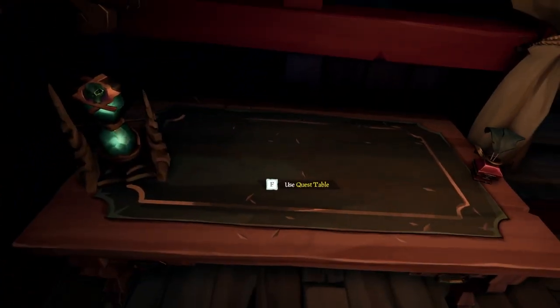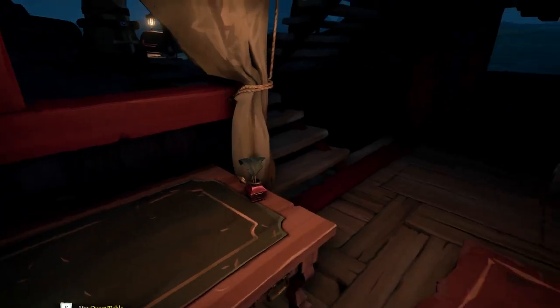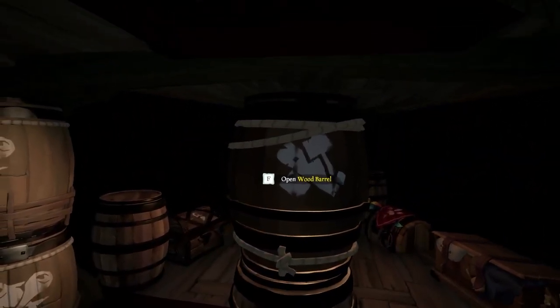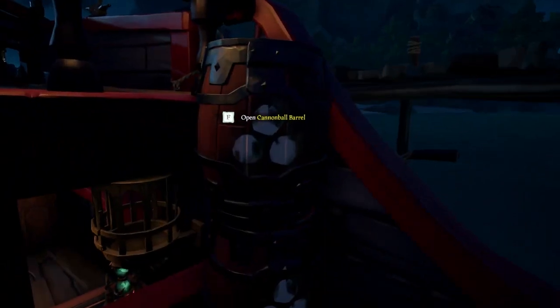There's the map table to help you find your way, the quest table to vote on voyages, the hourglass to do battle for the Sea of Thieves, the wood barrel for getting wood to repair your ship should it ever take a hole, food barrels that contain food that heals you, and cannonball barrels which hold ammo for your cannons.